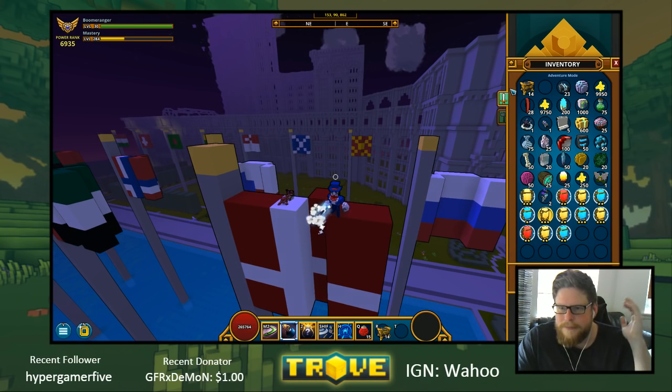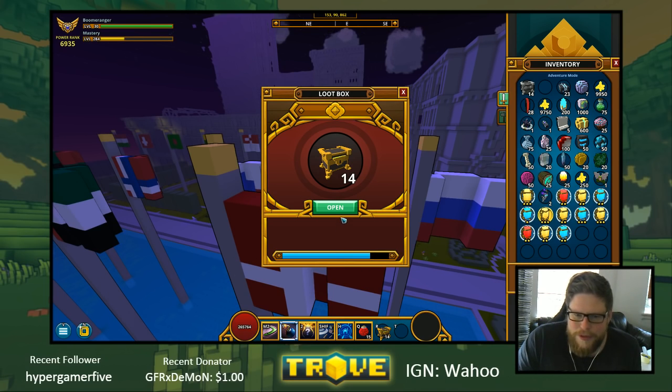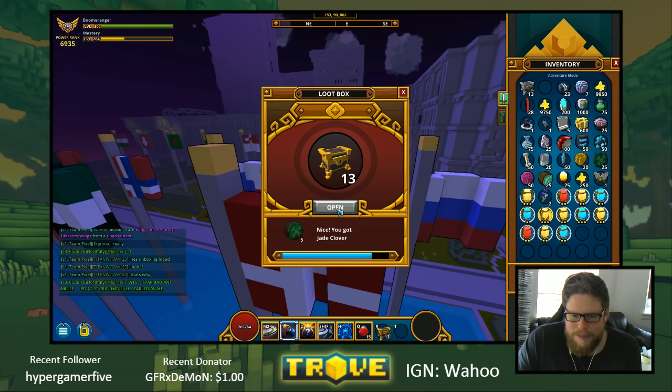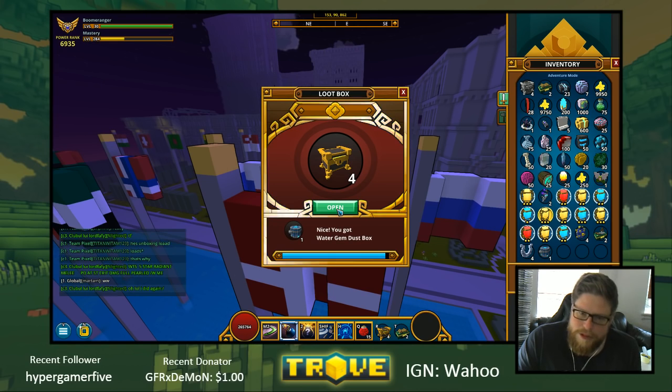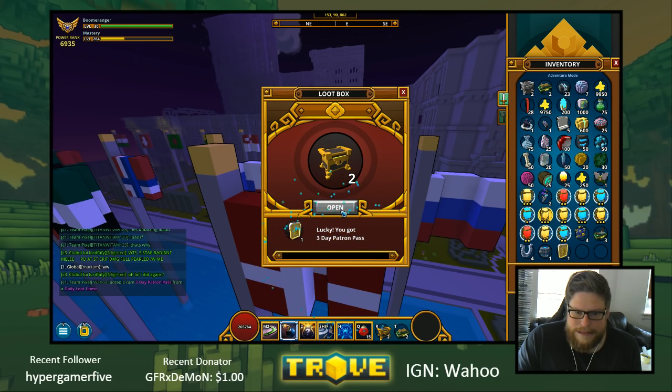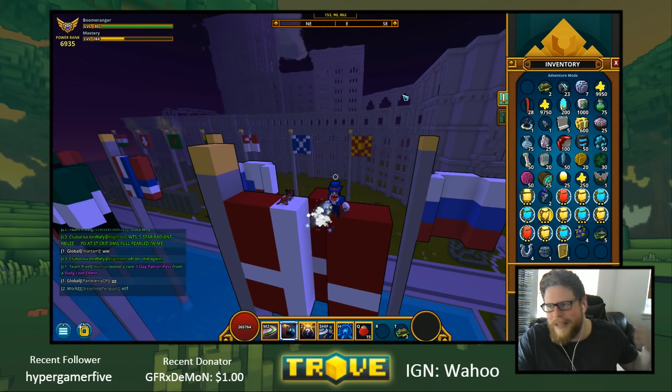The big thing is I only need 12 to open this but I have 14, so let's see what we get. Some jade clovers, super style, some lockboxes - always nice. Another style, more styles, jade clovers, super style, horses - that's always nice. The water box. One more - three day patron pass. That was not what I was looking for, but anyways.